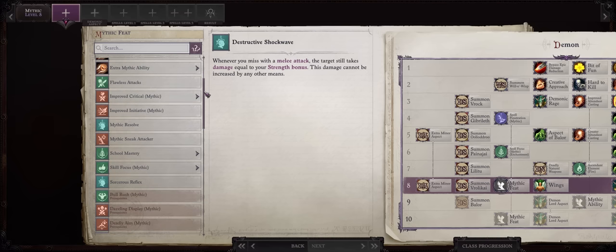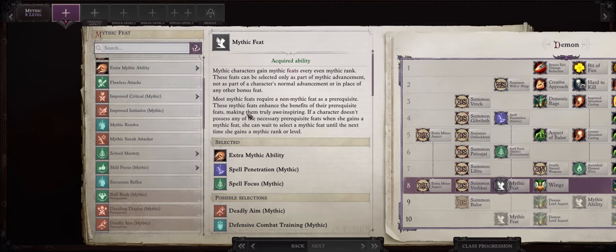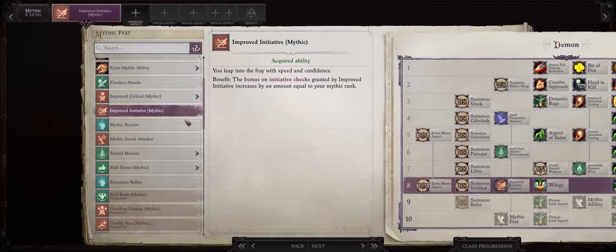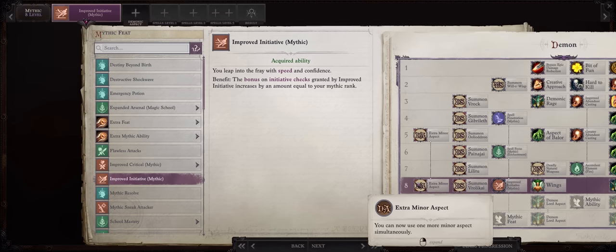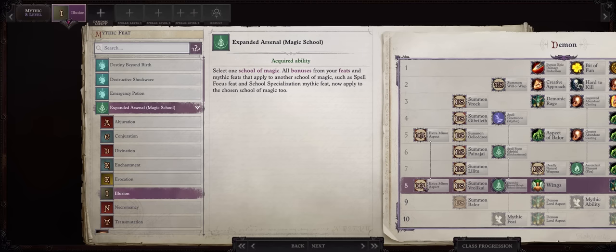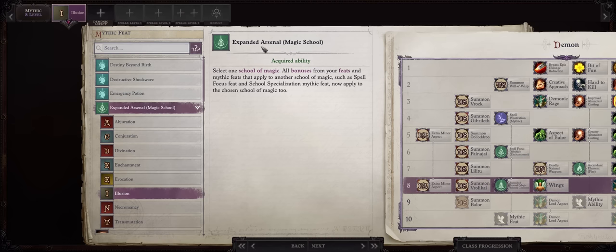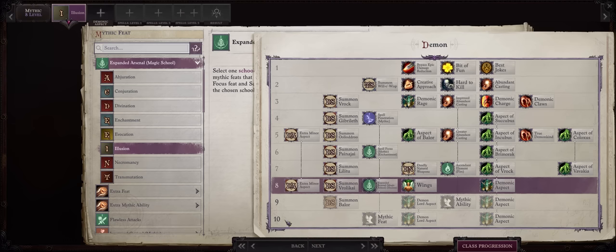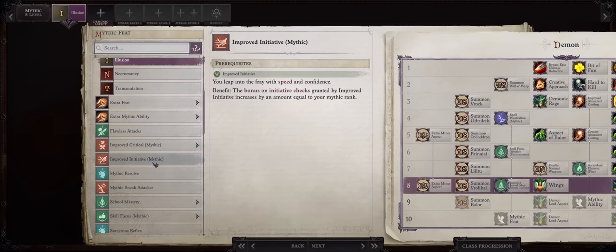For Mythic Level 8, this is when I would pick Mythic Critical and then Ray. You have a few different choices however — you can also go for Mythic Initiative, or because at this point you'll already be able to cast the ultimate Illusion instant death spell Weird, Expanded Arsenal into Illusion. This way all of your enchantment boosts from feats, including Mythic Spell Focus which we just picked, will also get applied to Illusion, so a plus three total. You'll get yet another Mythic feat at level 10, so pick two out of these three: Expanded Arsenal into Illusion, Mythic Critical Ray, and Mythic Initiative.